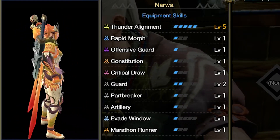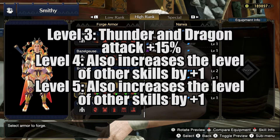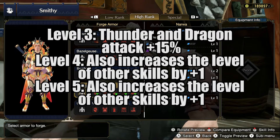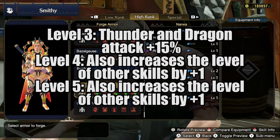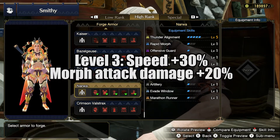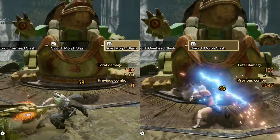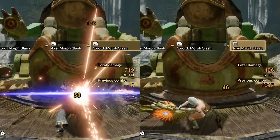So what do these skills do? Let's start with Storm Soul level 5, which gives you two benefits. The first being you'll get 15% extra attack in Dragon or Thunder attacks, but more importantly, you get two extra points in all the skills that you have on your set. From here on out, I'm going to assume that you upgraded your armor to level 9 and that you have this skill active, so I'm going to count two extra points in all the skills. Starting with Rapid Morph level 3, which is an exclusive skill for the Switch Axe and the Charge Blade. It makes it so that you can morph your weapon 30% faster, and the Morph attacks that you do deal 20% extra damage.